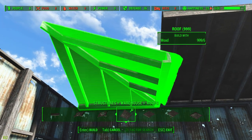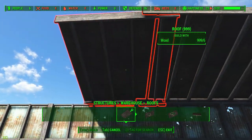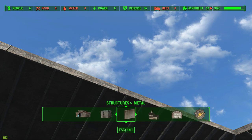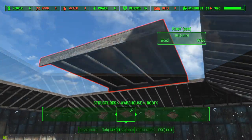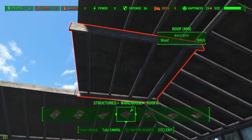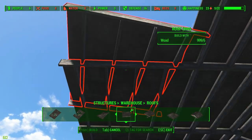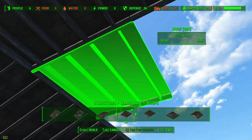With the roof, you're going to get an issue, and it took me a while to figure this out. You can't snap anything to warehouse roofs — no floor, no wall, no floor from wood, metal, or warehouse — nothing will snap to it apart from another warehouse roof. I was so stuck for ages thinking: how am I going to build on this? Nothing snaps. So if nothing snaps to the flat roof, how can you build higher? It's almost as if once you build the warehouse roof, that's it — you can't go any higher.